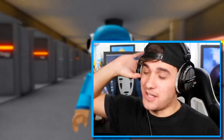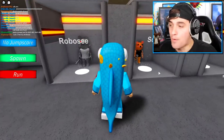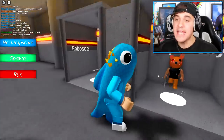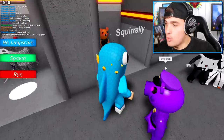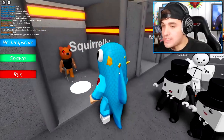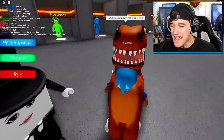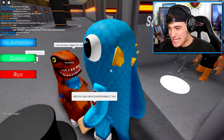Thanks for hitting subscribe, guys, and if you were already subscribed, shoutouts to you! Okay, so as you guys can see right now, there are two new skins inside of this game - one is called Robuxy, and one is called Squirrely! We need to unlock both of these skins. Also, wait - what is going on? We have a dinosaur inside of my game!